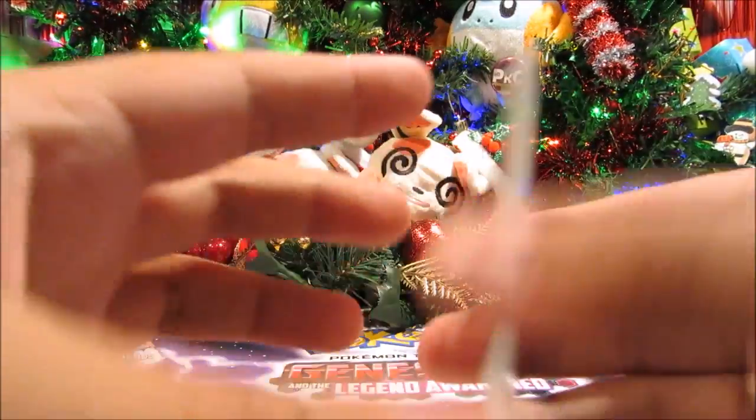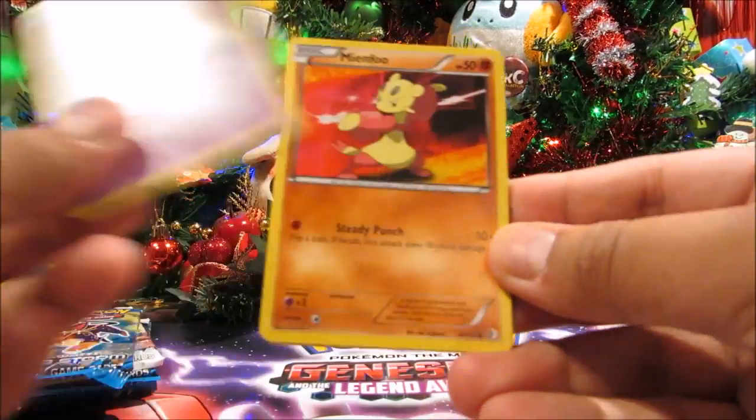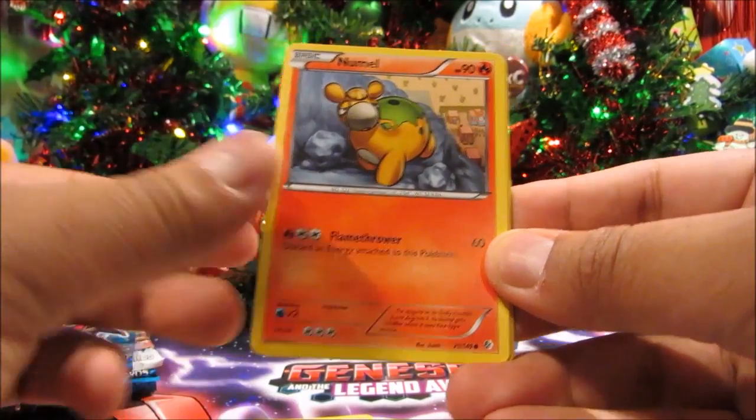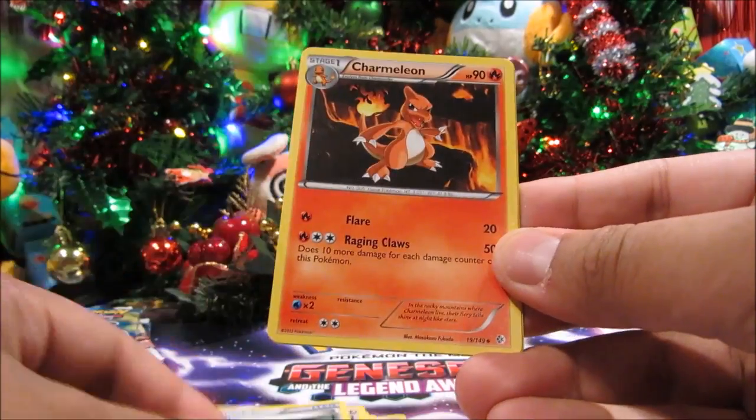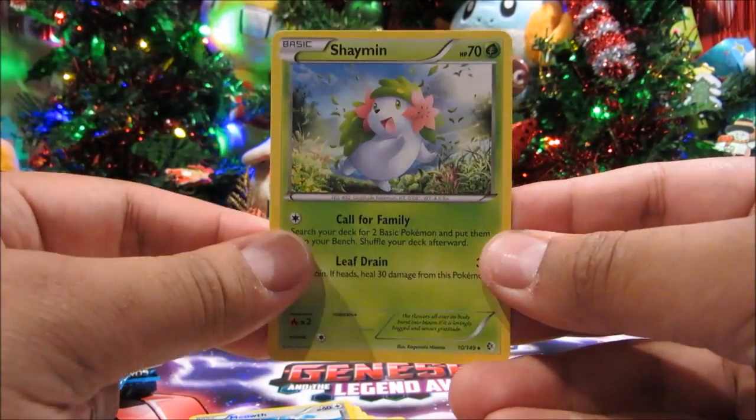Alright, Boundaries Crossed pack four. We've got Gothita, Minccino, Skitty, Numel, Rattata, Snorlax, Town Map, Charmeleon, Meowth, and a Shaymin.